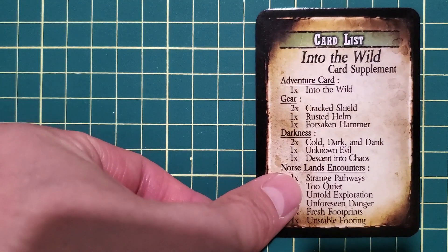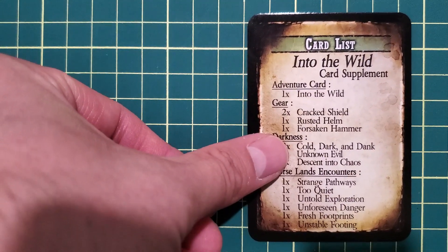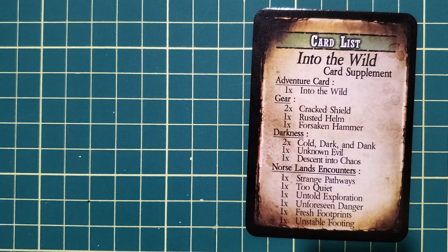Here's the contents of the deck. The biggest reason to buy this pack is the adventure card, Into the Wild. It's going to have four gear cards, four darkness cards, and six encounters. Those Norse land encounters are specifically tied to the adventure Into the Wild.